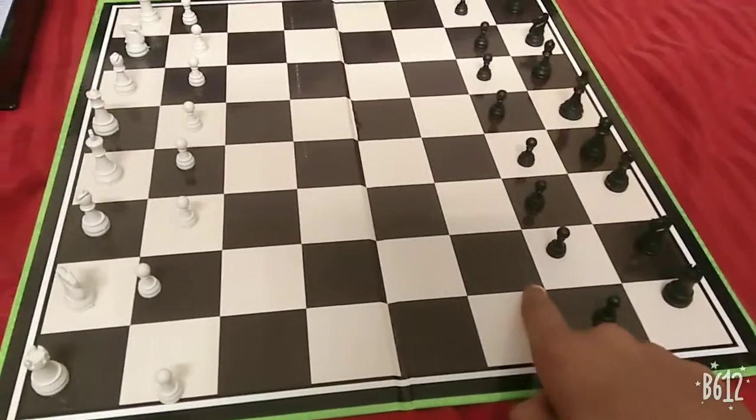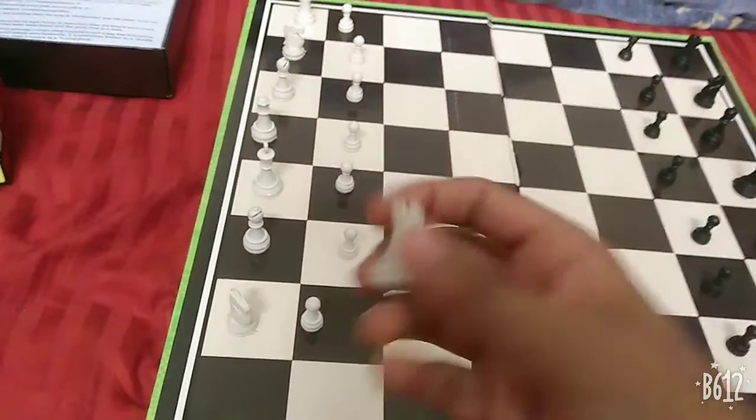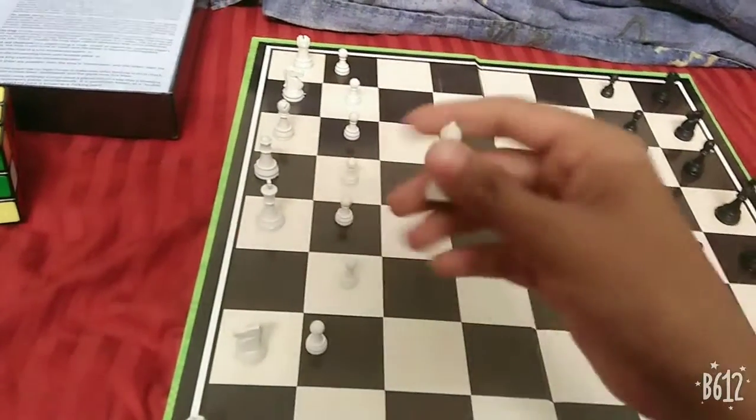The first piece setup: this is called a rook, or a castle. This is called a knight. And this is called a bishop.